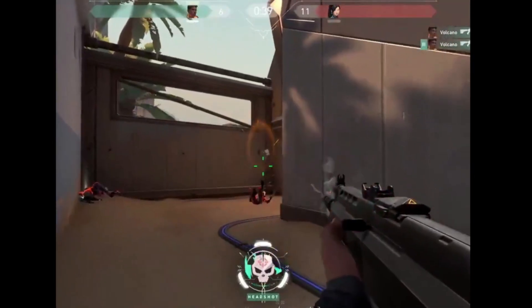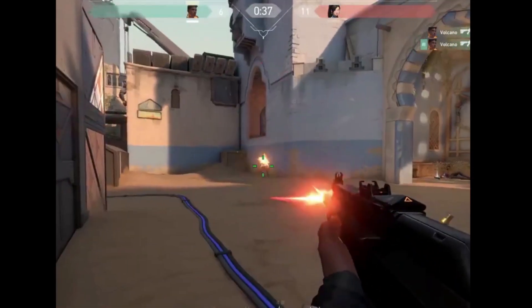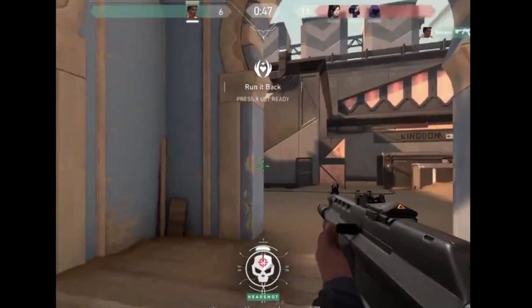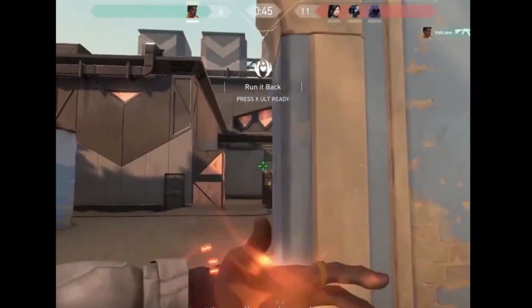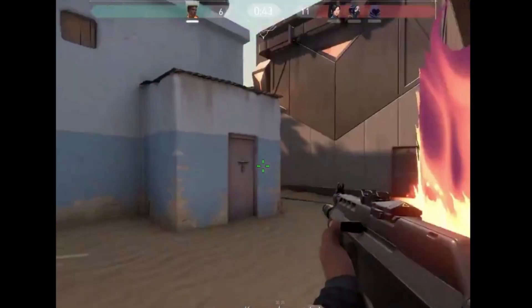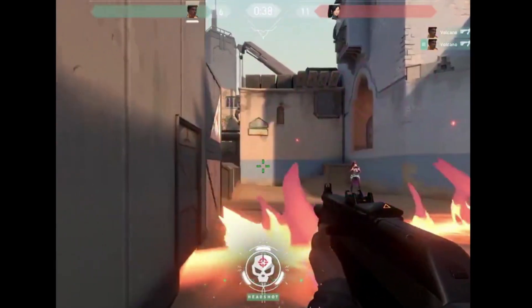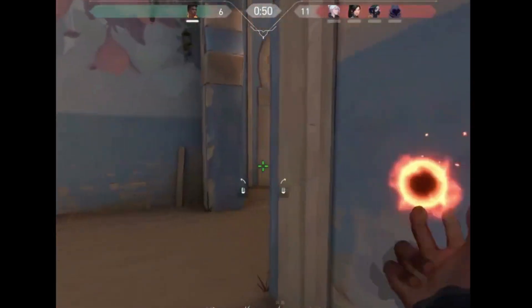That's the type of stuff I like from characters — it gives them personality. You also get audible snaps every time he does one of his Curveball throws, so that would be a good tell or indication that one might be coming around the corner. Those little things add nuance to the game.